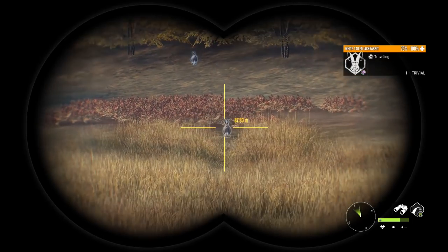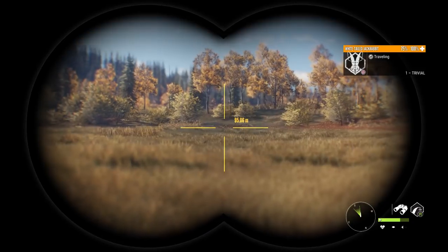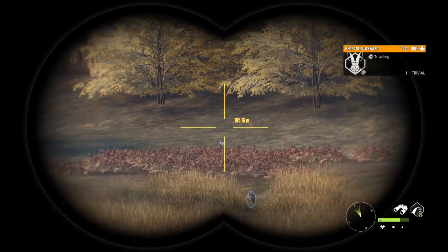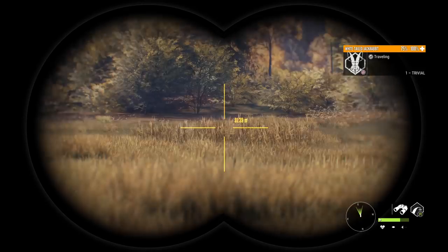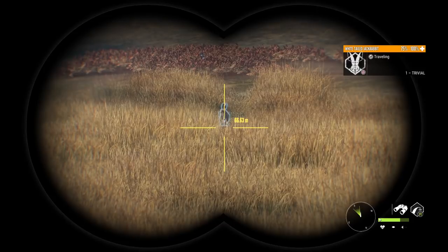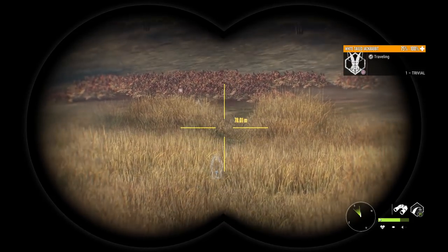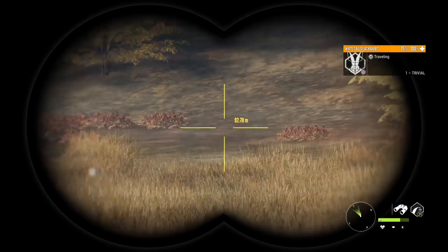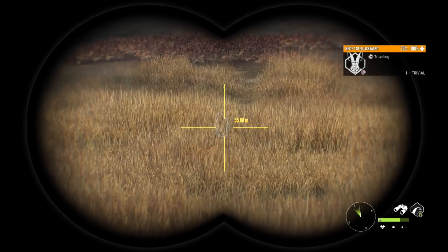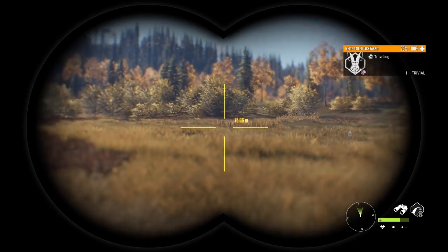There's another one coming down up there. I do believe the level you want to look for a very big rabbit is going to be level 3. Pay attention to this — they are treading down the grass when they're moving. This is why you want to be elevated when you're trying to look for them, just to make it easier on yourself. We're going to shoot this one when it comes into like 20 meters, if we can actually see it.